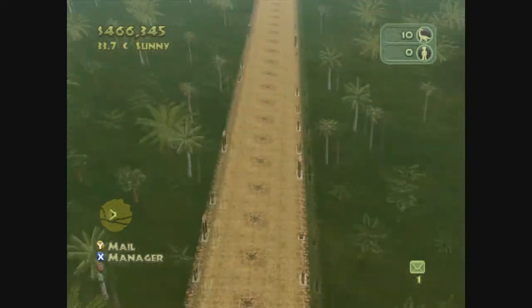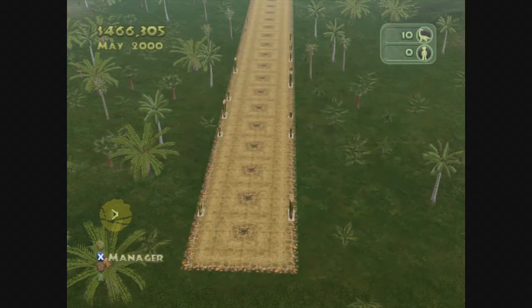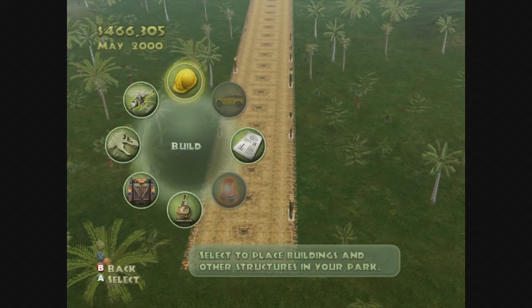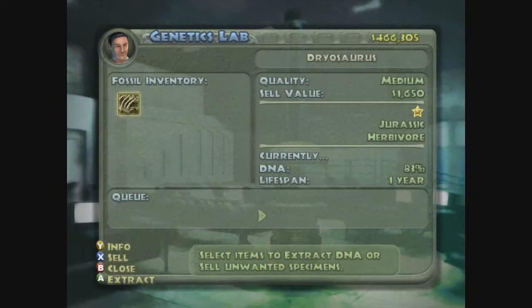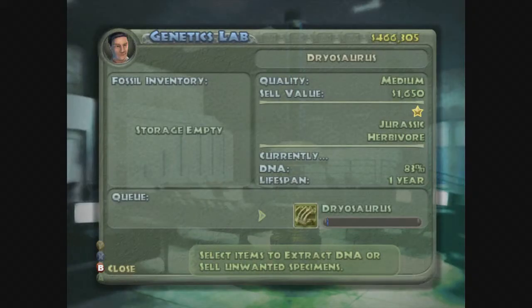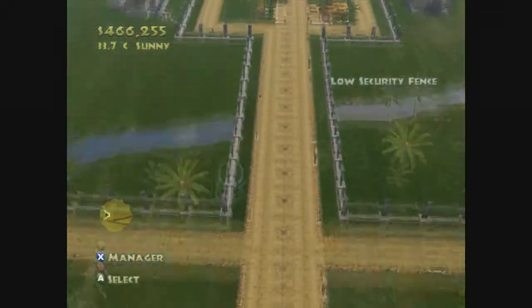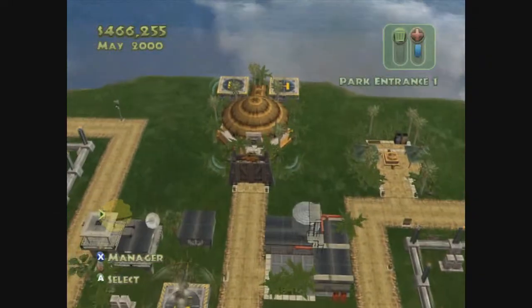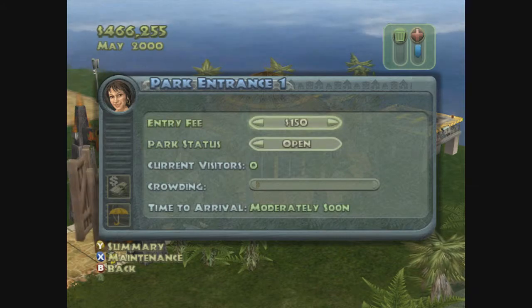The unfortunate thing is people like in any sim game need amenities. Another Dryasaurus! We can't build a Stegosaurus because their genome is kind of crap. You can get more genome through fossils to build it up to a good level. Entry fee — two hundred dollars? We're going to do 150 bucks. Open the park!